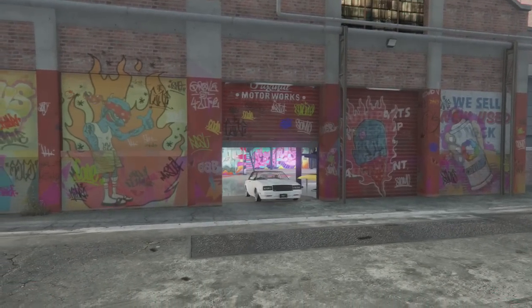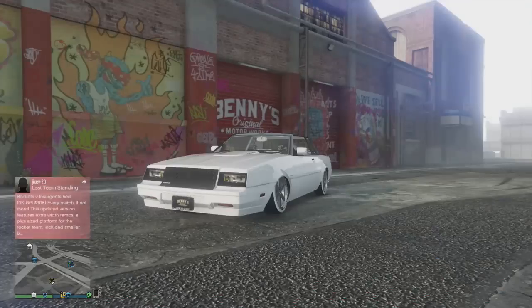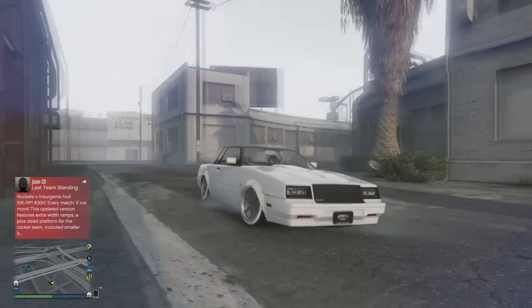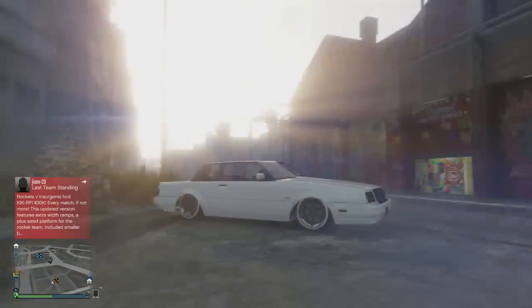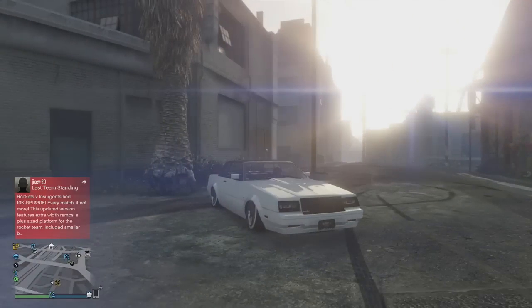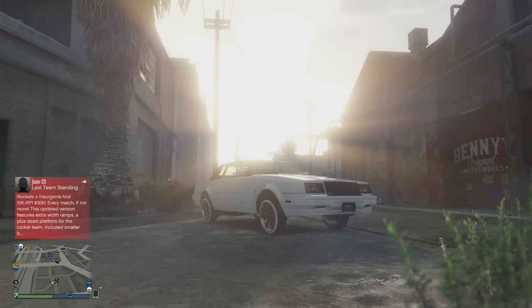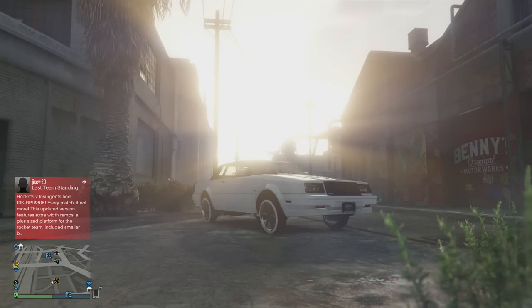I'm going to get right into the steps of how to make your car bounce the most. I'm here with my Faction Grand National. So first of all, if you didn't know, you hold X. I'm going to lower it down at the bottom here, and what you do is you hold X and it lifts the car with hydraulics.